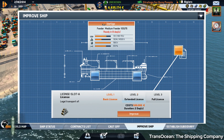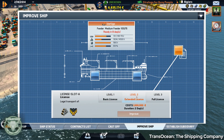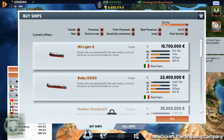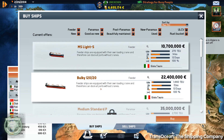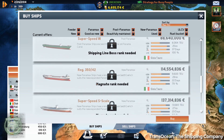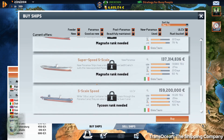You can transport cargo without the proper upgrade, but you risk a fine from customs for doing so. As you play along, you gain access to larger and larger ships. You start with some small ships in a European theater, but soon gain access to Panamax and larger ships, which opens up the rest of the globe for ports and deliveries.